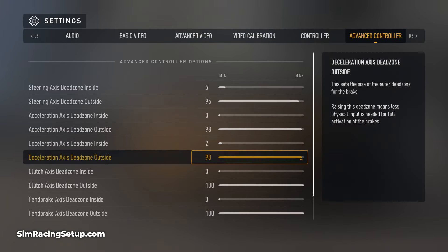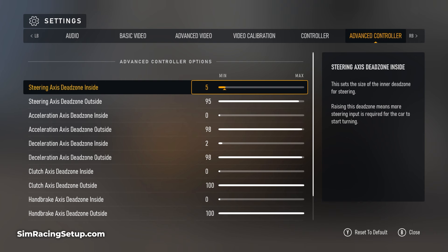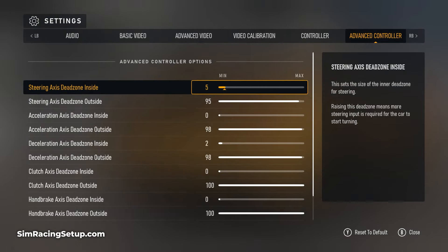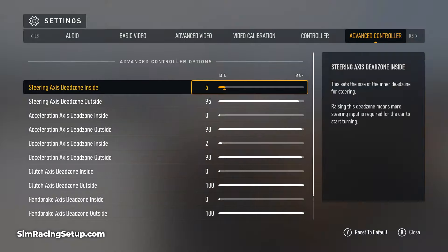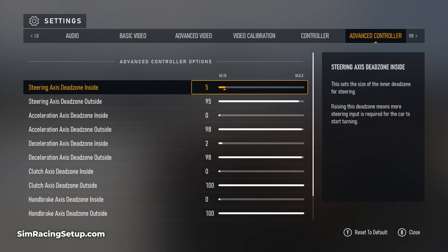The advanced controller options are where the meat of the settings lie, giving you much more control over how your controller behaves. You can adjust every part of your controller input to change how the triggers and certain inputs behave without affecting other areas. Every input — including steering, acceleration, deceleration, etc. — has an inside and outside dead zone setting. These dead zones can be used to combat any input being accidentally applied while resting your finger on a trigger, or to make an input more or less sensitive.